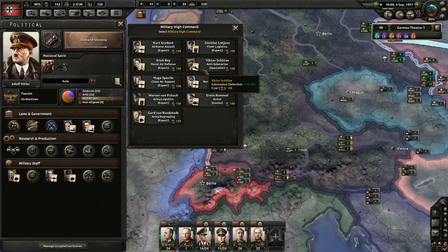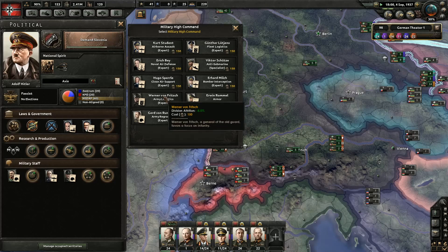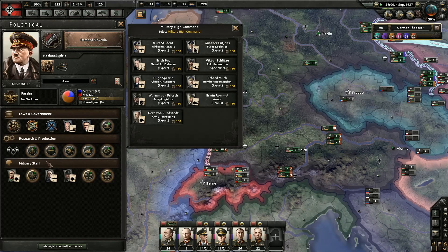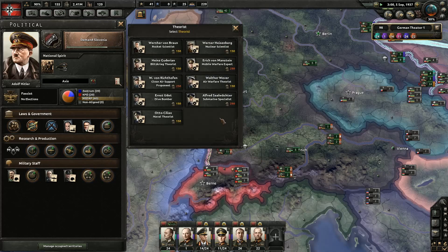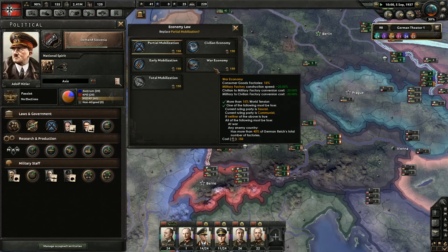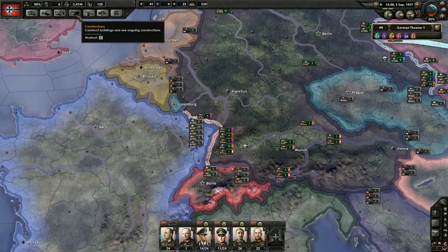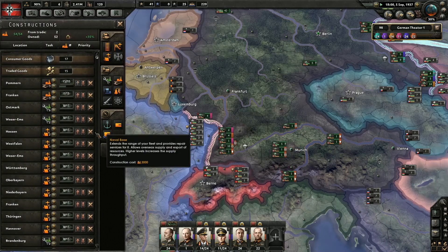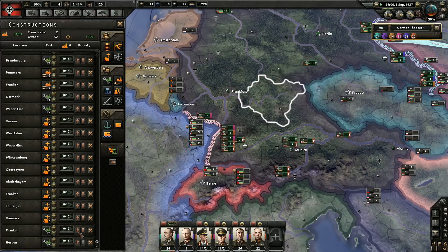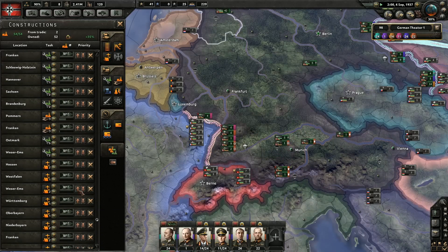We can modify the government. Let's go here — Armor, Army Regrouping which is nice, Logistics, Close Air Support would be good, and Naval AA Defense. Anti-air defense. We could go War Economy — that's what we should do. That way our war economy really gets a boost.